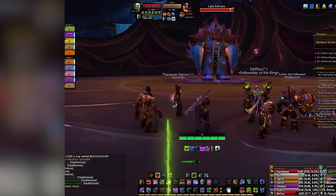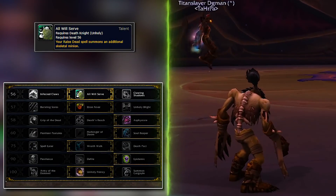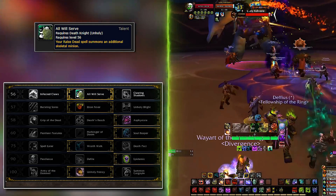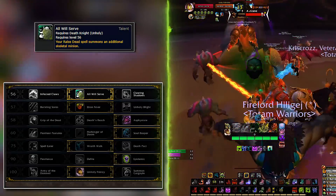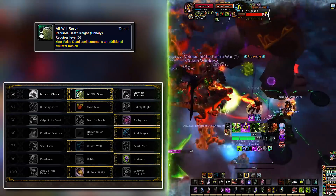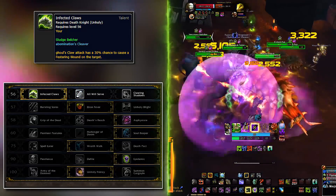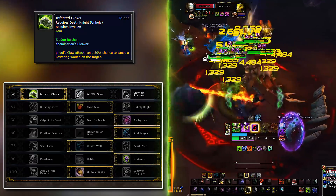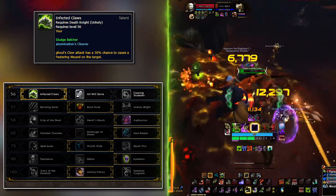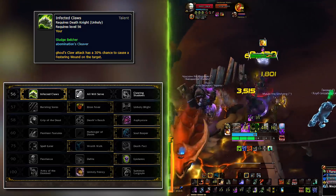On the first row you want to take All Will Serve when raiding. The talent will make your Raise Dead skill give you a ghoul that is great for single target — he will smash bosses like they owe him money. For dungeons, take Infected Claws instead. This makes your ghoul's Claw ability apply a Festering Wound with a 30% chance. This performs better in dungeons because you will be using Festering Wounds as your AoE fuel, and by bursting them you essentially light up the fire.